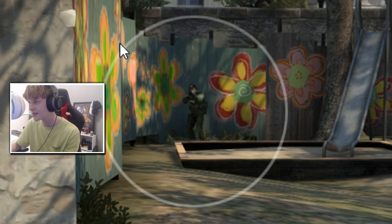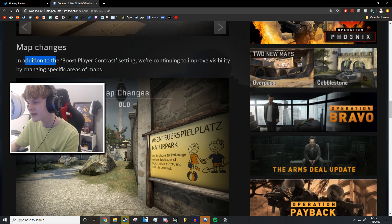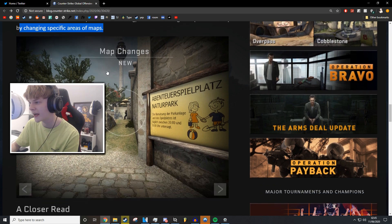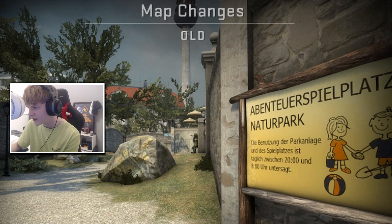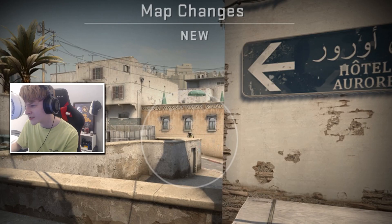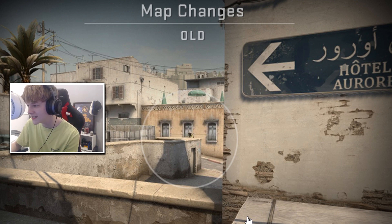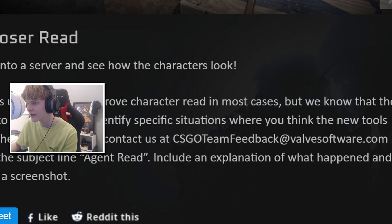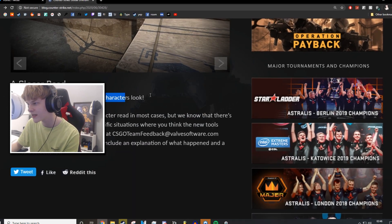That was the Boost Player Contrast feature. For map changes, in addition to that they're continuing to improve visibility by changing specific areas of the map. It looks like there was a flower somewhere and they've gotten rid of it — they're doing some gardening, good job Valve. On Dust 2 they've also made the windows higher and reduced the size of them so the CT player model and mask doesn't blend in. That's a really nice touch.